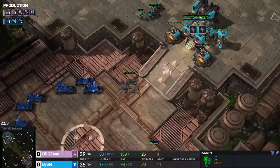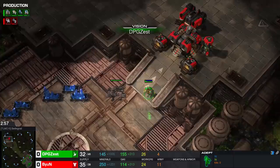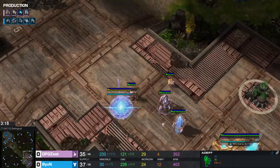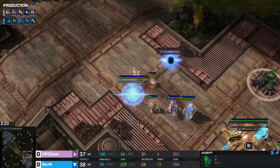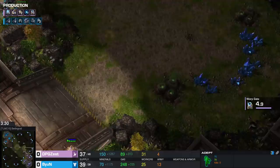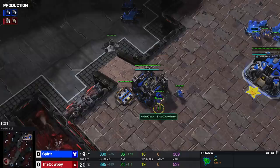If our initial probe scout noticed no natural command center and our adept confirms there is no command center on the low ground, the only correct reaction is to chronoboost your warp gate one extra time. This is why it's so important to get your second gateway a little early. In case we're fighting against a hellion opener and our opponent opened one base, we chrono that warp gate and make a temporary wall with our third pylon in the natural. We can cancel this pylon or let it finish, but I'd generally recommend cancelling it if you have the APM.